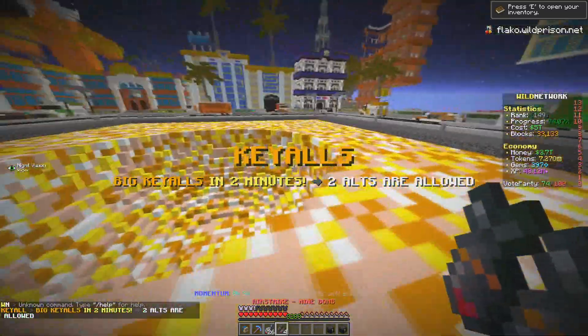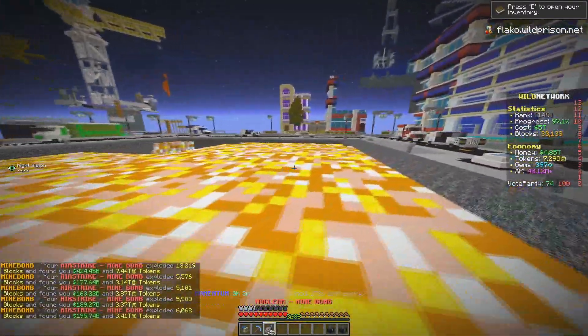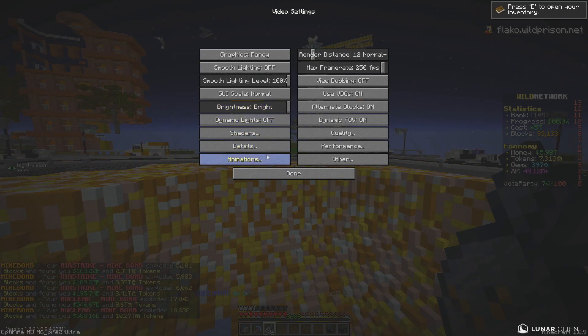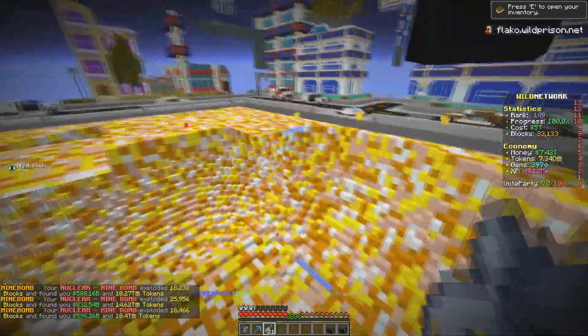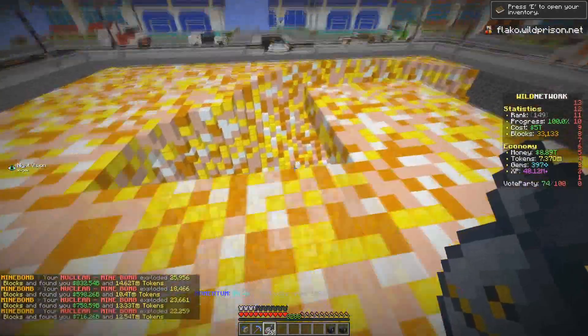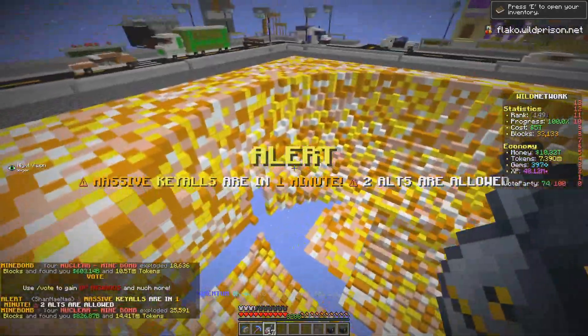Everything is set up and what we are supposed to do right now is to focus on grinding. I have those nucleus that can help me out so much in the journey — let's start dropping those bombs. The animations are absolutely insane. We are making so much money already — 9 trillion already.